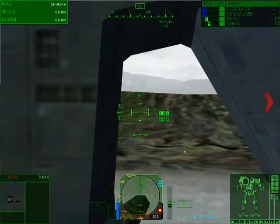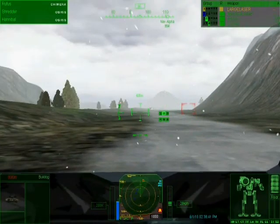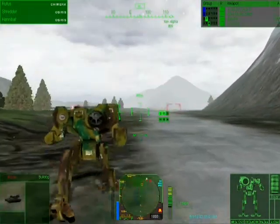Here's a neat feature that MechWarrior 4 has: you can fire sideways using your arms. I can't really see that direction, but we're ordered to power down and surrender your mechs. Spunky little fella, don't you? You can fire that way too.